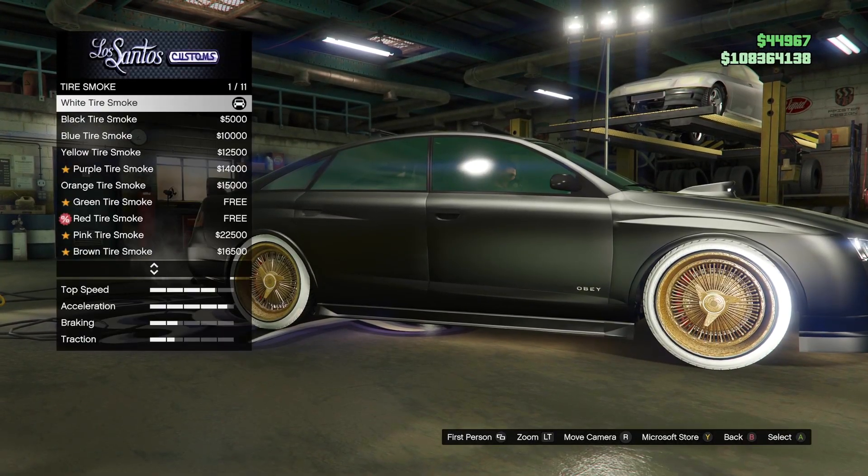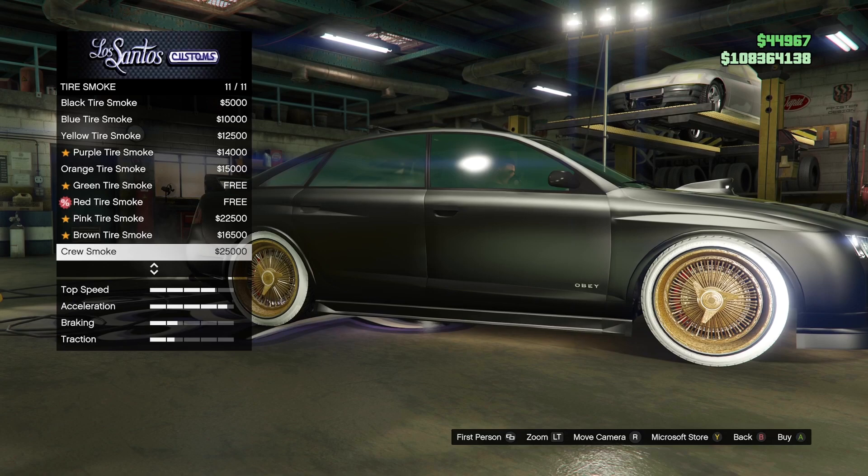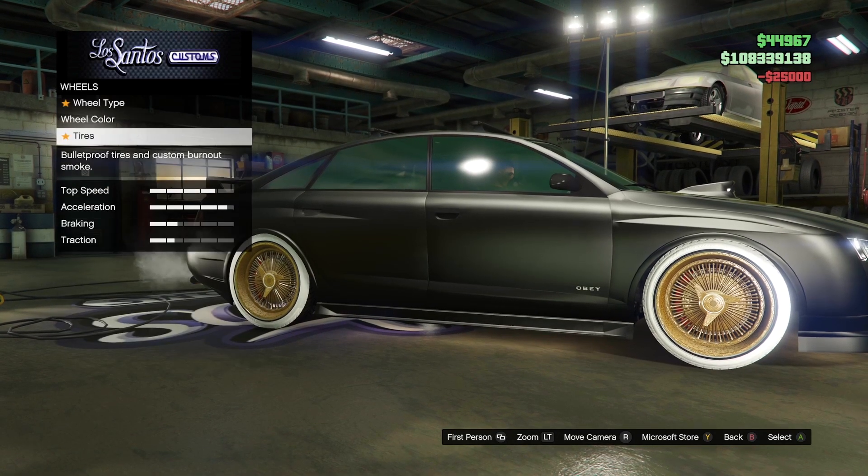For the Patriot Tire Smoke, go to Tire Smoke and apply the crew smoke. This will give you the Patriot Tire Smoke on your car.